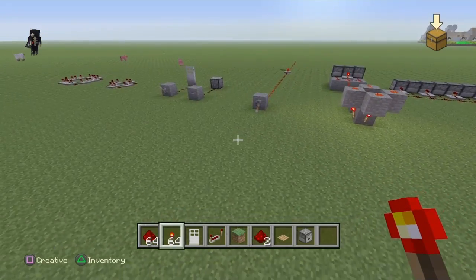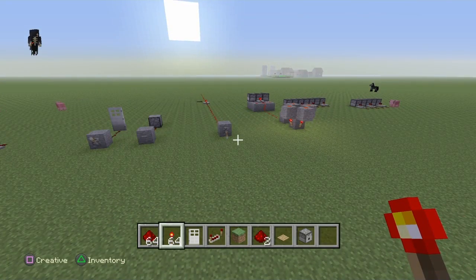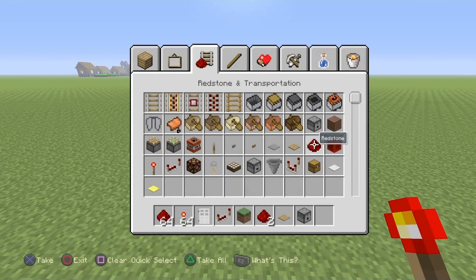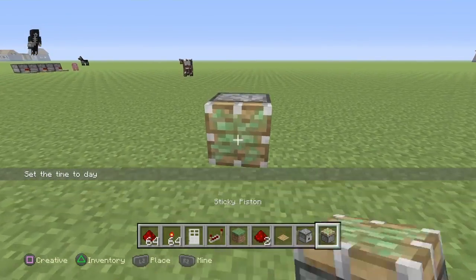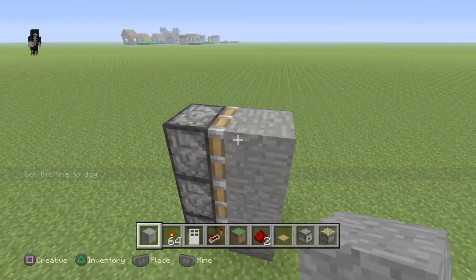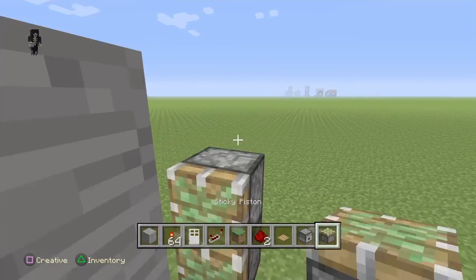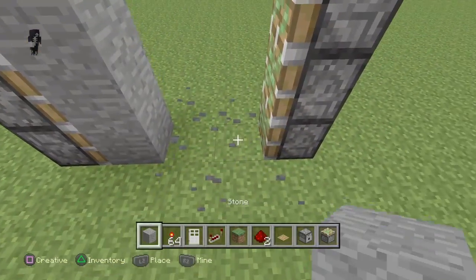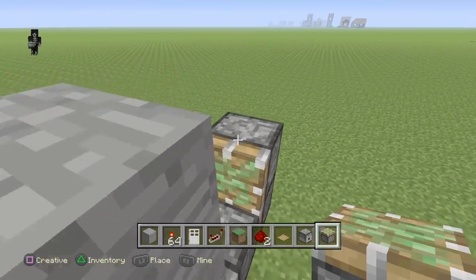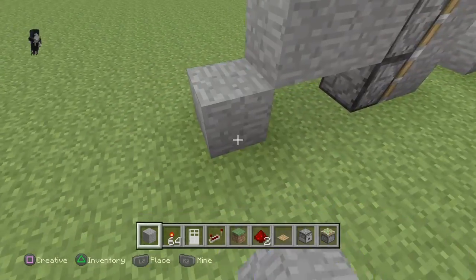Now I'm going to move on to some better stuff. Some of this isn't my design — it's from YouTube, so I take no credit for it — but I'm just showing you how to build a redstone door. Start by building the basic frame. I always get this part wrong — you want to do it like this. There we go — that's your basic frame with two blocks on either side.